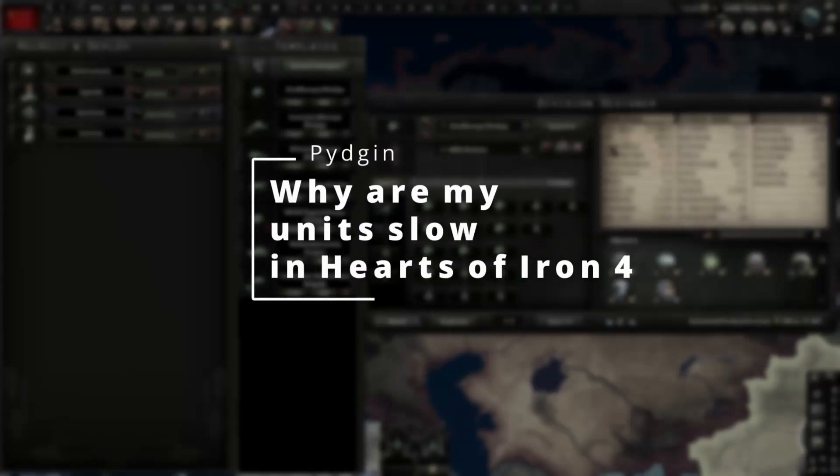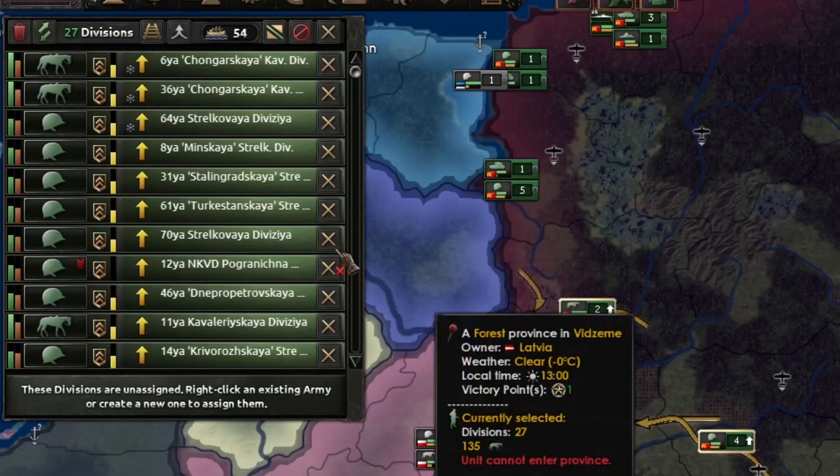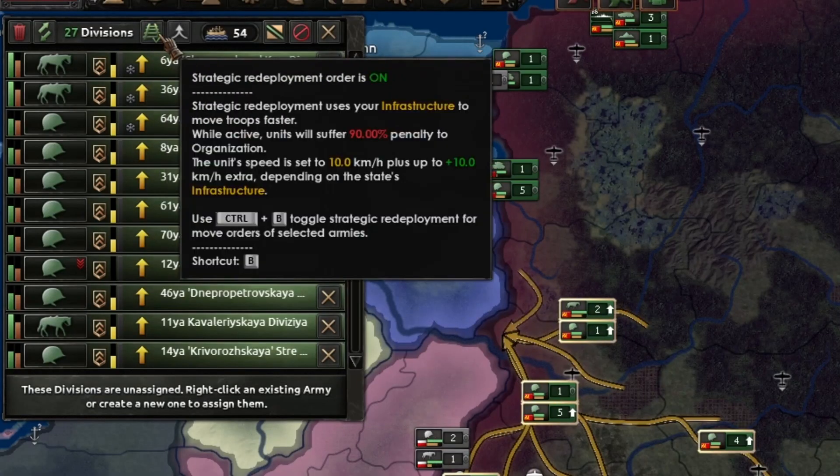Why are my units so slow in Hearts of Iron IV? This could be because of a number of factors. The first thing that you should look at is the maximum speed of your division template. This stat is the fastest this division will be able to move without strategic redeployment.